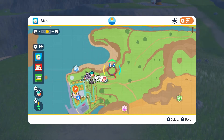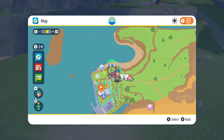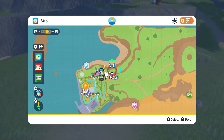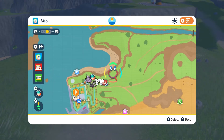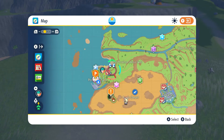Along this whole pathway, this northern cliffside on the Gros, up until the lighthouse on the left, you'll find Ditto somewhere here. You just have to keep attacking different Pokémon here until you find the Ditto — that's the only way.